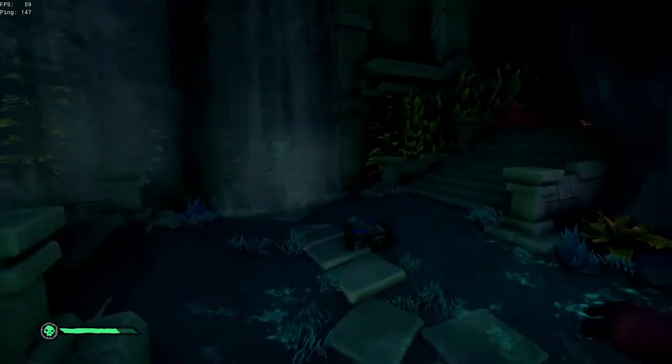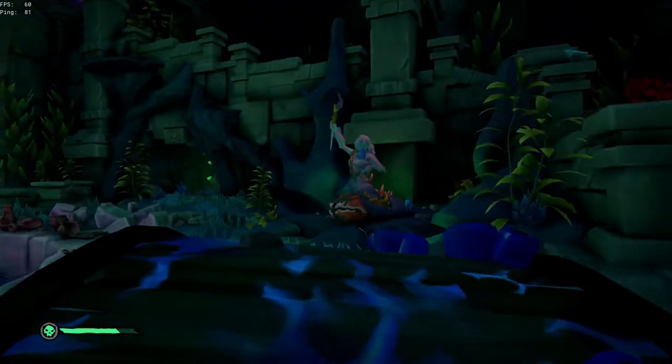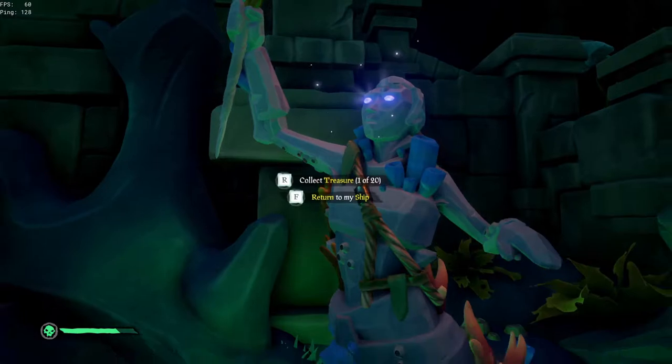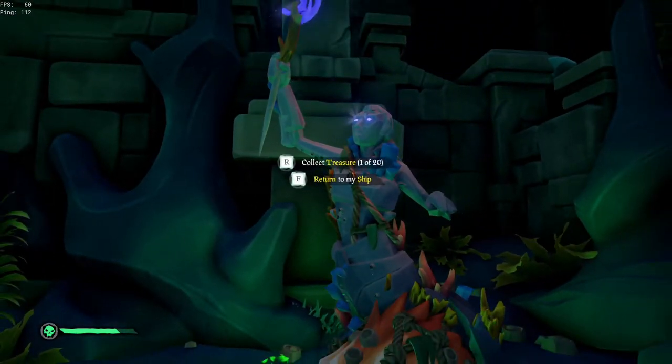So we have found our first piece of coral loot right after finding that journal. All we're going to do is store it inside of the mermaid. The mermaid can hold 20 pieces of loot, and when you get back to your ship, a mermaid will come up and you can redeem your loot from that mermaid.